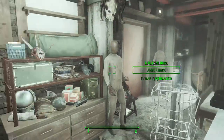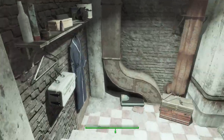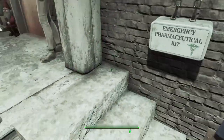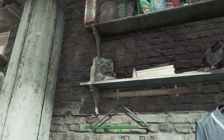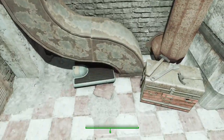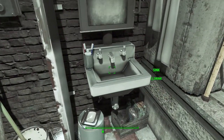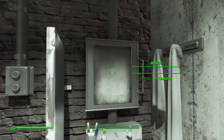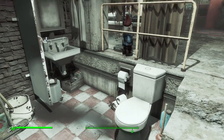Down in the bathroom zone we have some first aid storage, lots of lovely shelving with clutter objects, an unusable scale, a large toolbox, our sink for drinking, and finally a mirror that provides a little bit of extra storage.